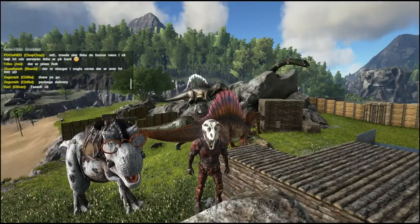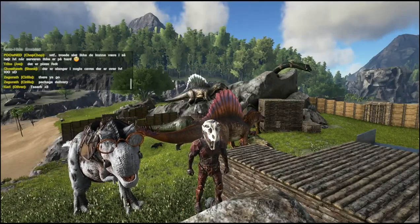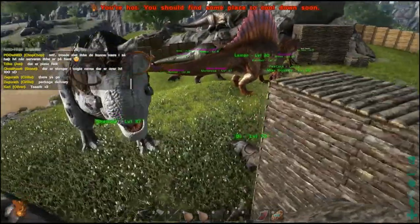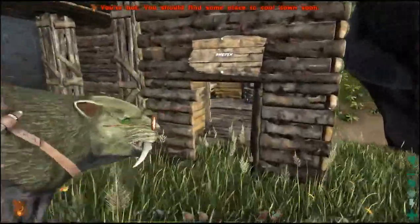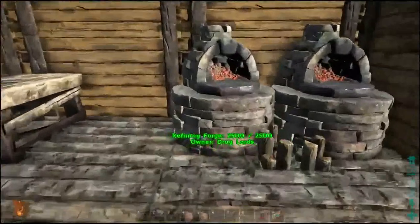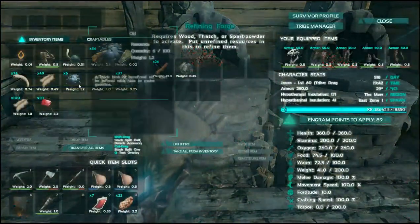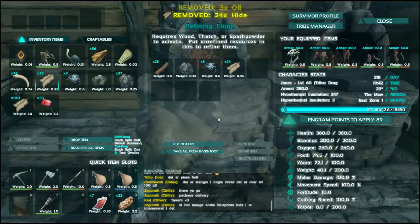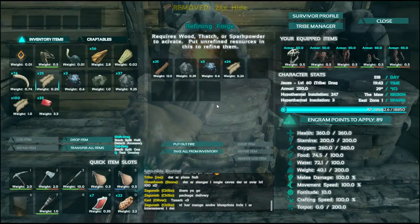Hey guys, this is Jaws here, and welcome to another tutorial on how to get gasoline in Ark Survival Evolved. It's actually pretty easy to obtain. What you want to do is get some hide and some oil. It takes 3 oil and 5 hide to make 5 gasoline.